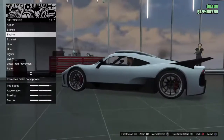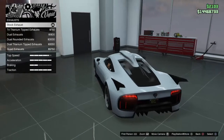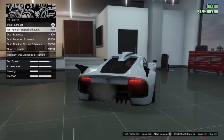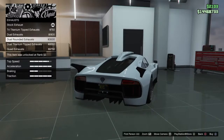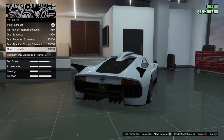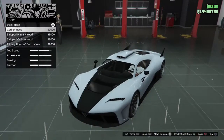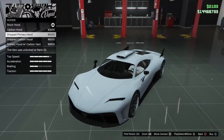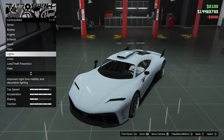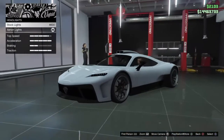Armor — no. Brakes — no. Engine — no, already have that stock. For exhaust, on the top you've got the titanium tip exhaust, dual exhaust, dual rounded exhaust, dual titanium tipped exhaust, and then the quad exhaust. We're going to leave the stock exhaust. For the hood, you've got stock hood, carbon hood, strip primary hood, carbon hood with strip, and then primary hood with carbon vent. We're going with the strip primary hood.